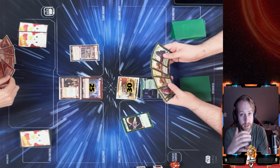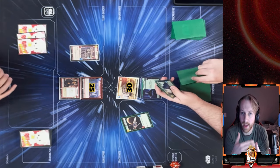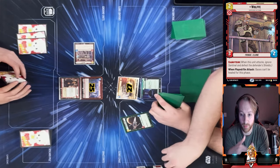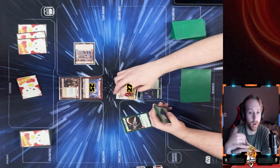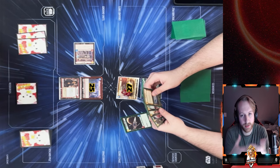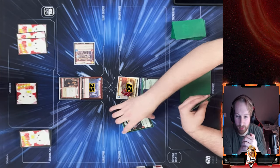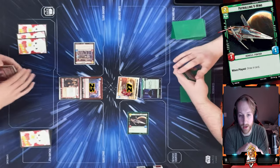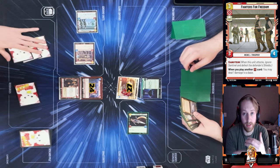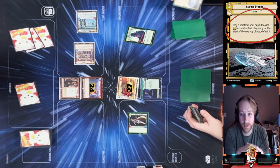As an aggro player, my first action with initiative is to attack the base — you want to deal as much damage as quickly as possible with your units before spending resources. I swing for three. Then Josh plays Sneak Attack with Super Laser Tech — one of the best combos, playing it for two, it comes out ready and dies automatically, letting him swing into my Wolf and get that control going.